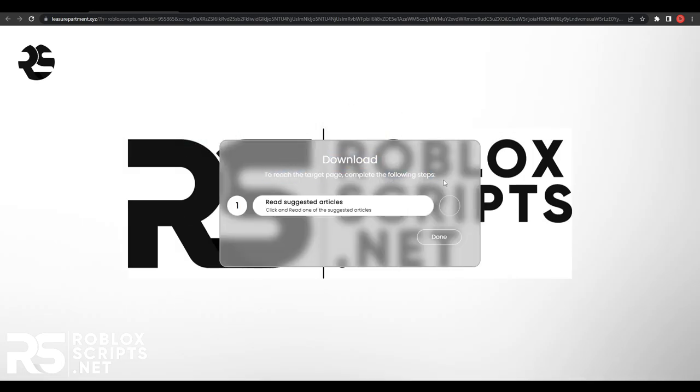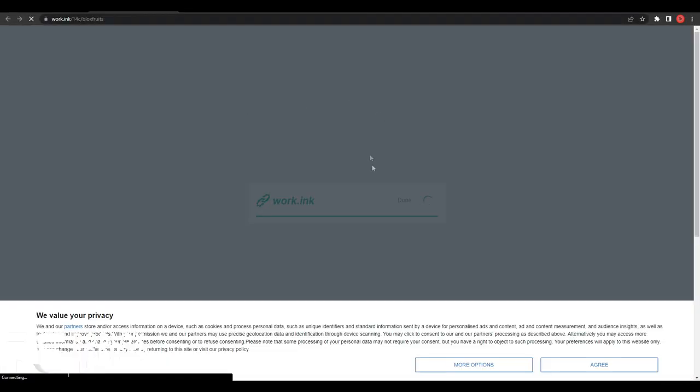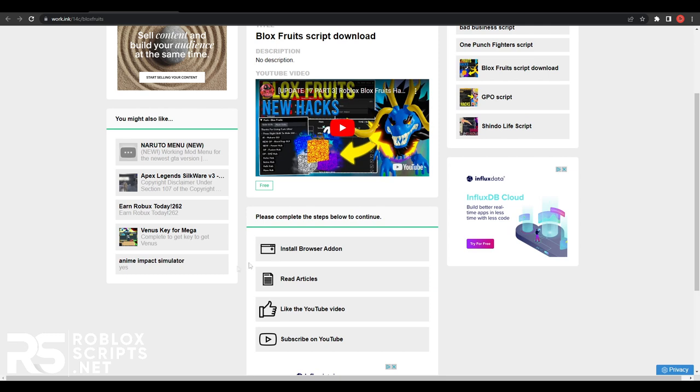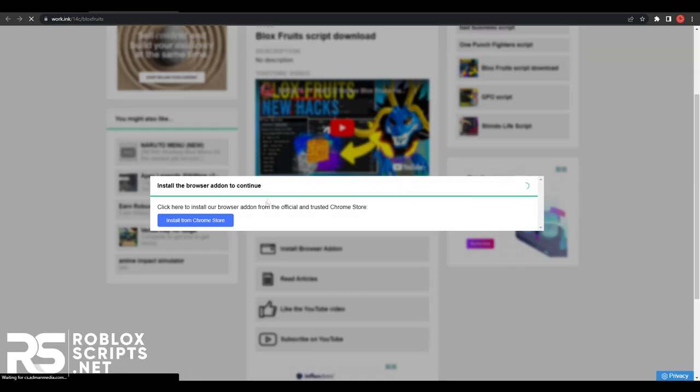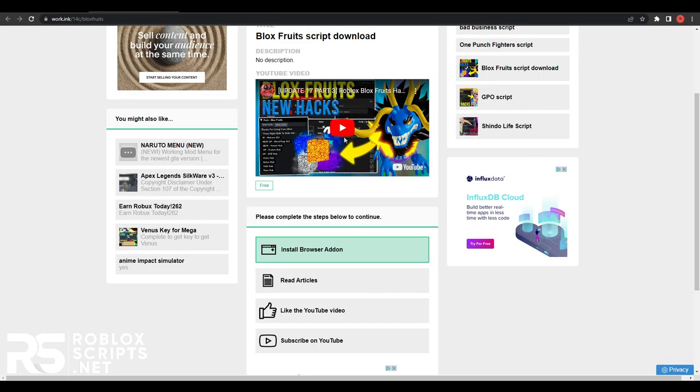You will see a few steps on the page — you might see more or less depending on your country. I only have one at the moment, so I'll click on it. I have to read one article, just click on one. Go back and it will be done. You'll be seeing the WorkInk page with a few simple steps. The first step is to install the browser add-on. Click on it, it will say install from Chrome, so click that, hit add to Chrome, add extension, and go back. It will be done.